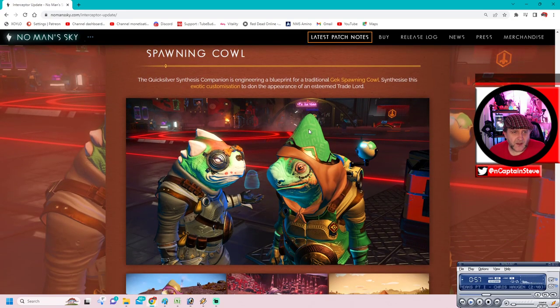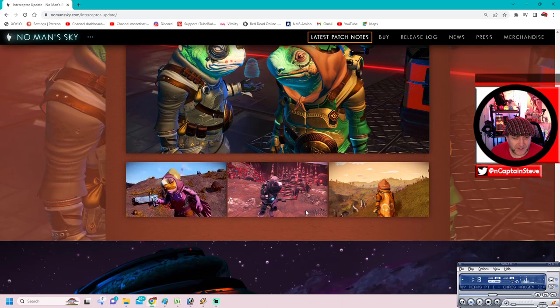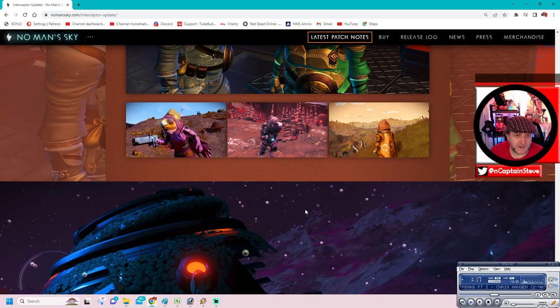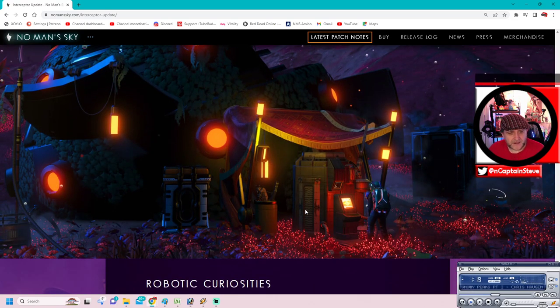Spawning cow - the Quicksilver synthesis companion is engineering a blueprint for a traditional Gek spawning cow. Synthesise this custom exotic customisation to don the appearance of the esteemed trade lord. He's so cute! That's pretty sweet. It's about time they gave some new cosmetics for the old Gek.